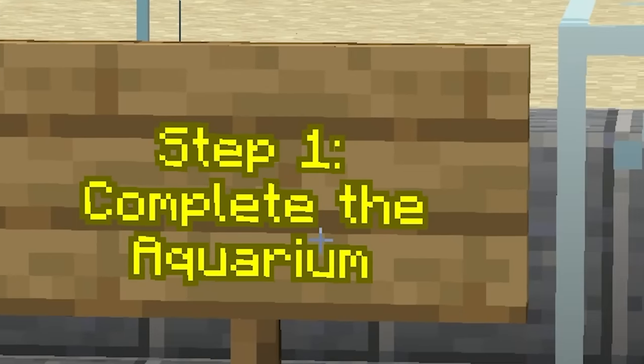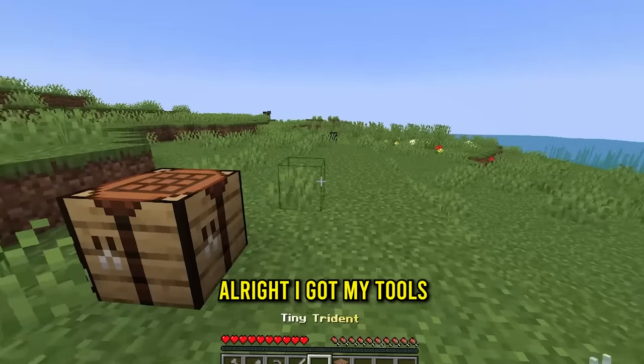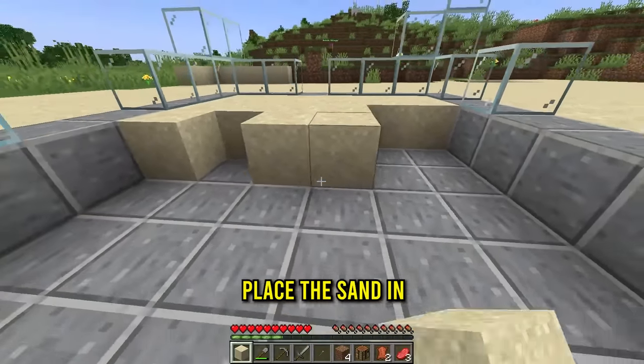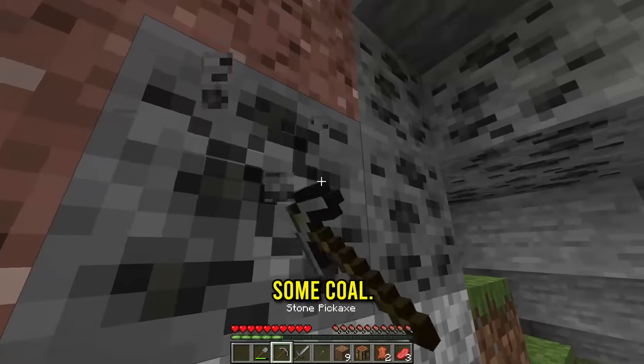Step one is to complete the aquarium. I got my tools and my very tiny trident - time to get some sand. That should be good for now. We just place sand in and that was nowhere near enough, so let me get a diamond shovel real quick. Let's go in the cave - we definitely need some coal.